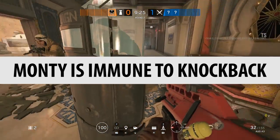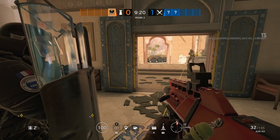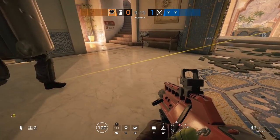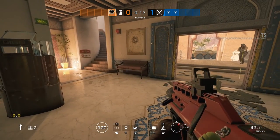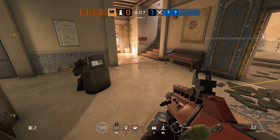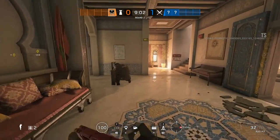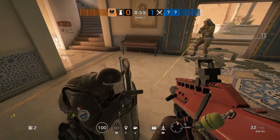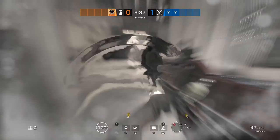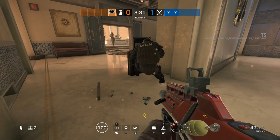Monty is immune to the knockback effect of Nomad. He can extend his shield and when knocked back, he does get pushed out of the extended phase but his shield remains in front of him. When it comes to Clash, she actually puts her shield away, which is quite bad — Nomad is such a hard counter for her. For friendly Nomad shields, they do put their shield out to the side when knocked back, but it's certainly not as vulnerable as it is for Clash.